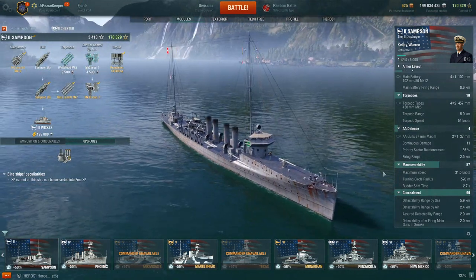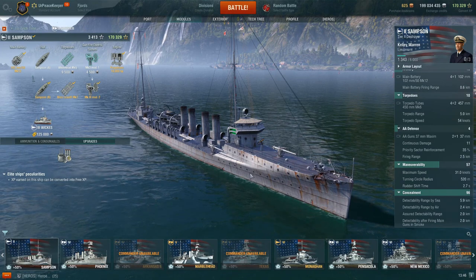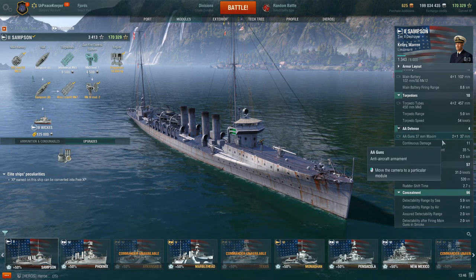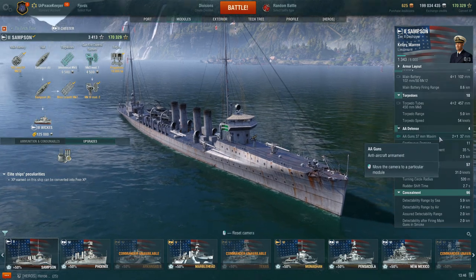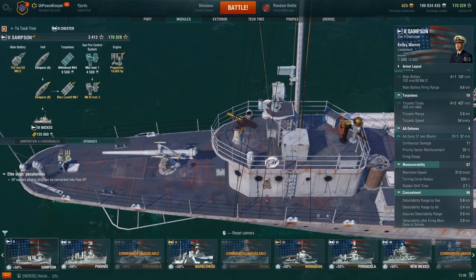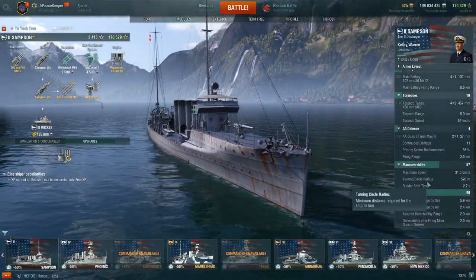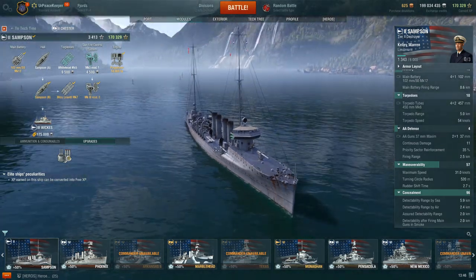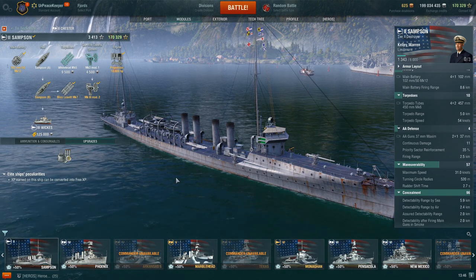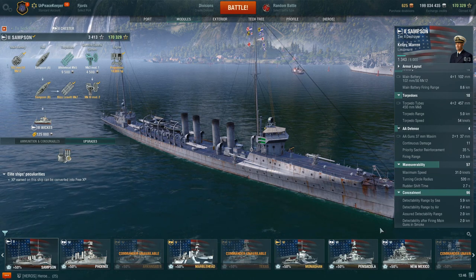AA guns — not that you'll ever see an aircraft carrier in this thing, unless you choose to tier yourself with a Tier 3 — but you have two 37-millimeter Maxim machine guns, one in the front and one in the back. You're not going to be shooting down anything with that: 11 continuous damage, 2.5-kilometer firing range. Max speed is 31 knots, and a 520-meter turning circle radius, 2.7-second rudder shift time — so fairly maneuverable, fairly quick. Especially at these lower tiers, 31 knots is pretty reasonable.